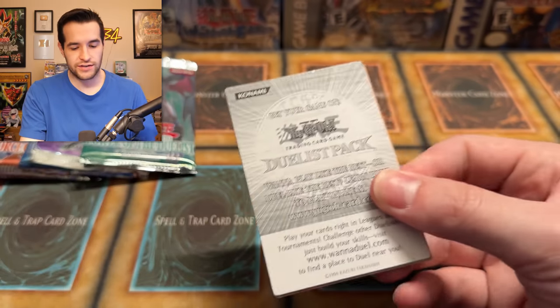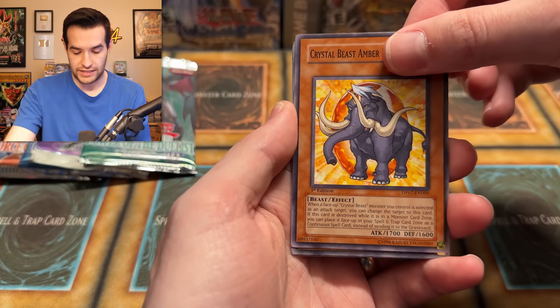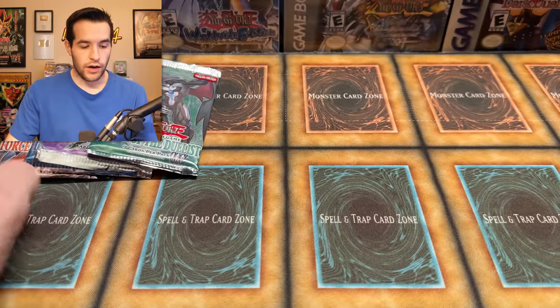We do have one more Duelist Pack and a Power of the Duelist. Let's do Jesse Anderson — Crystal Beast, anybody? I know you guys love Crystal Beast. Here we go. Triggered Summon. I think it's the next card. Amber Mammoth. Let's see — a Topaz Tiger! Groovy Carbuckle. Okay, they just all got like four reprints, so I'm guessing the commons aren't really valuable.